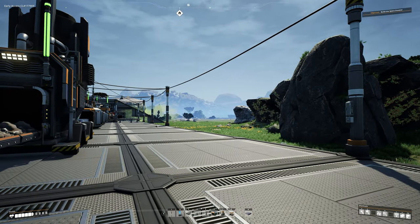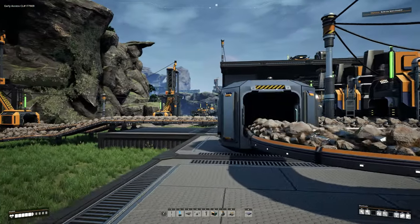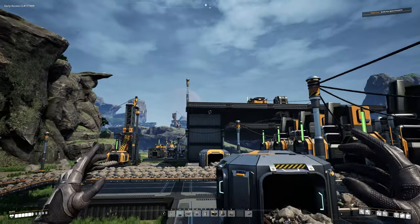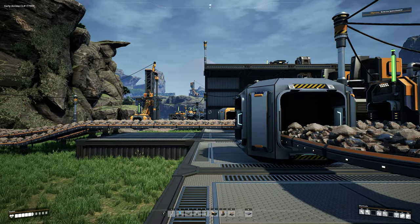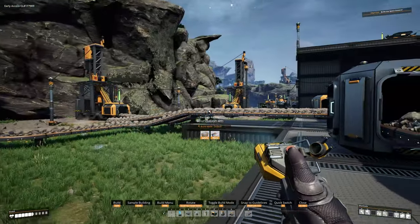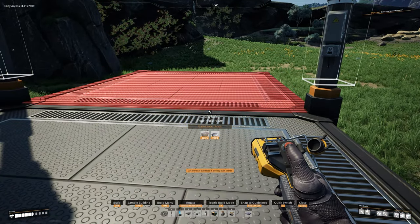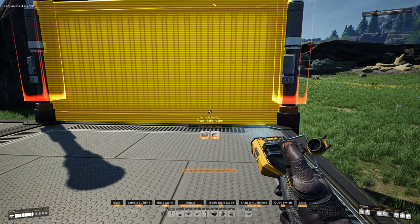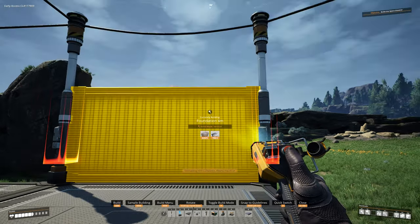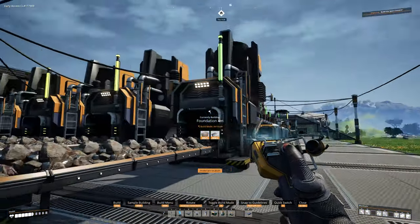We still have a little bit to go before we can get a conveyor belt of caterium running down through here, but it's good to set up the foundation now. We're going to do the exact same thing we did for our regular wire and copper line. Grab the foundations, come over to the other side of where our miners are, place one there, then hit R until you get to vertical mode and build three of these upwards.